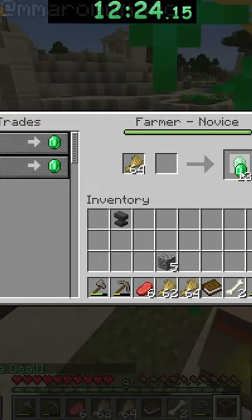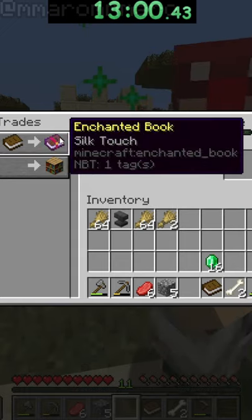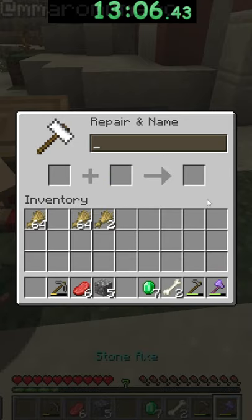I mine some more hay and then trade it in for some emeralds. I then take a lectern, place it down next to a villager, and use it to buy a silk touch book. I place down the anvil and quickly enchant my axe with silk touch.